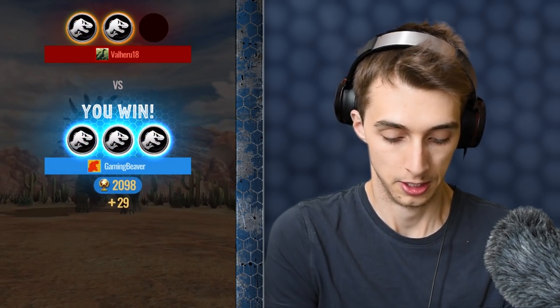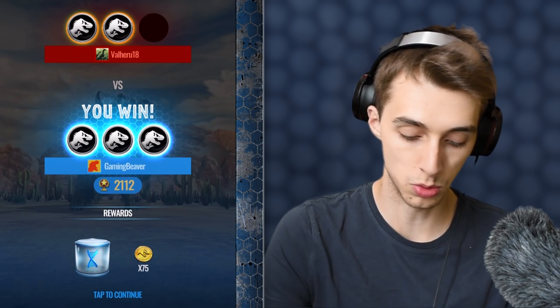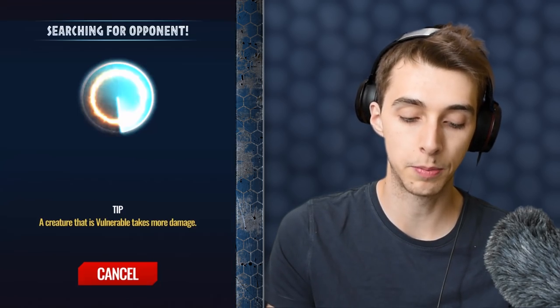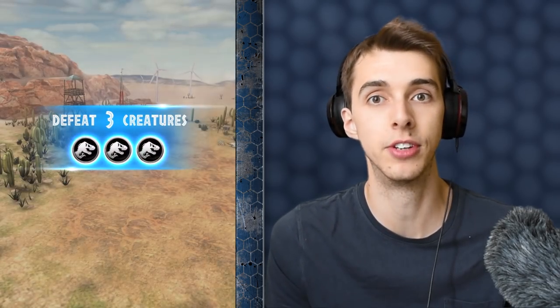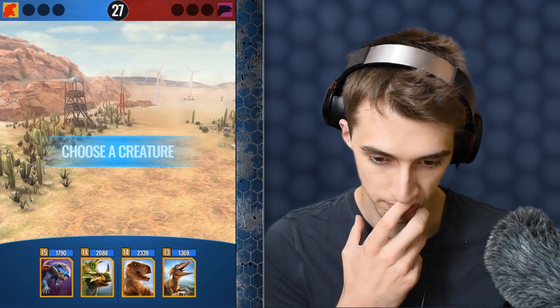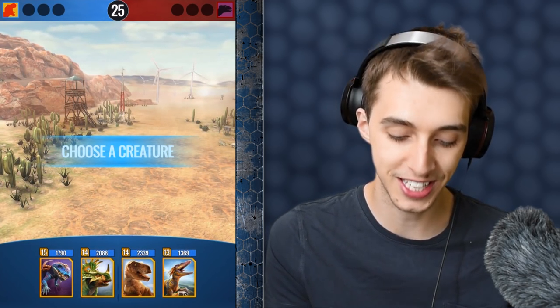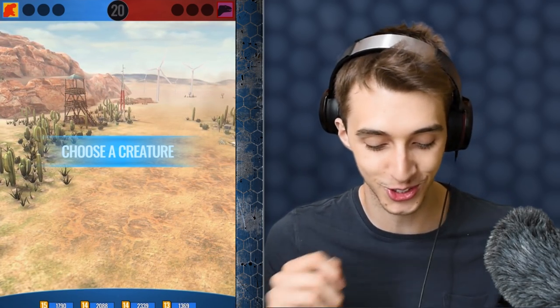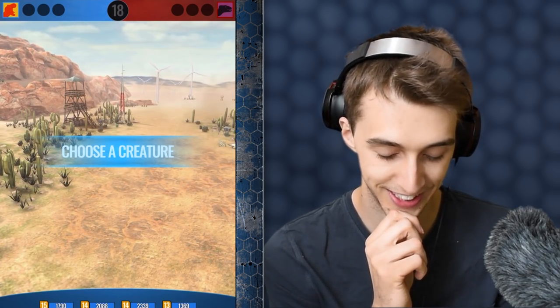We'll get some coin for this win, as well as a new thing to open. That's a three-hour chest. Depending on what kind of prize you get, that also determines the amount of coin you get. If you get a legendary one you'll get a crud ton of coin. His profile picture is the Indoraptor! Okay, who should we send out? New level 15 Gorgasuchus! Let's go!